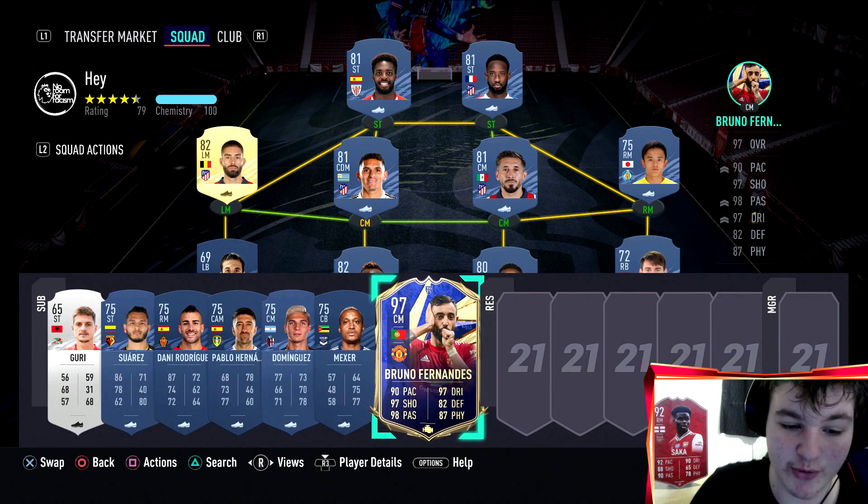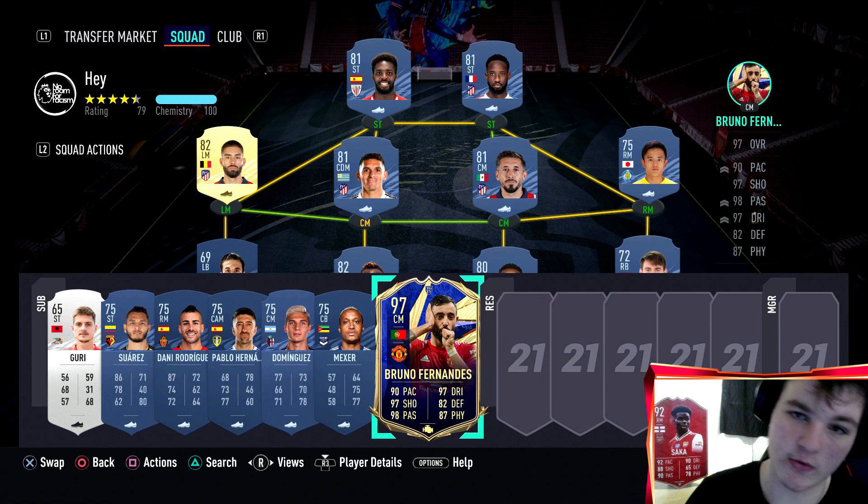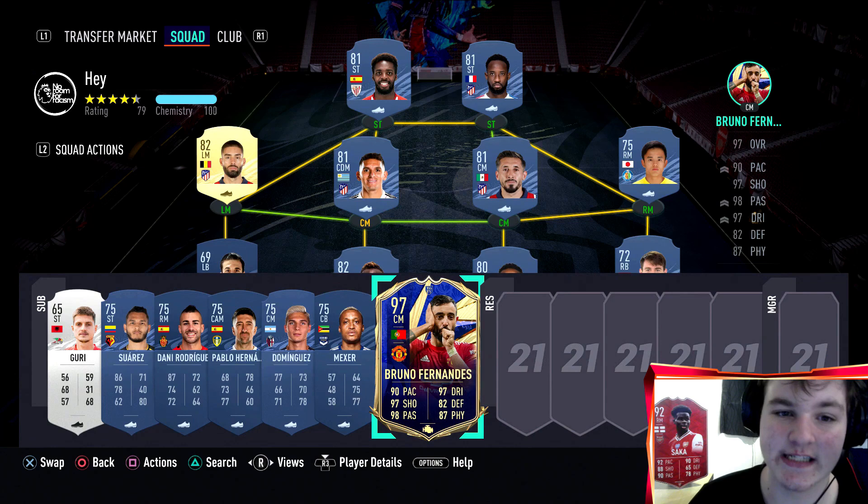Pause at the first minute and bring Bruno on — play him as striker if you want. It's an absolute cheat code. Not everyone will have Bruno, but use whoever you have: Neymars, Mbappes — just have a very nice super sub you can bring on early.